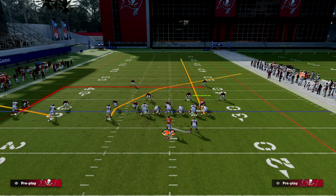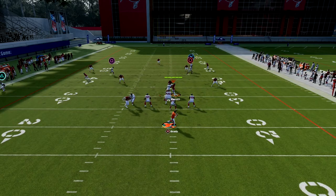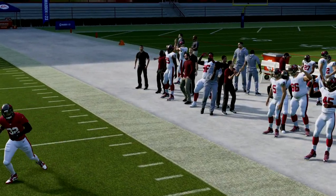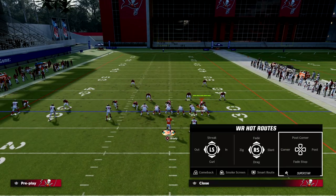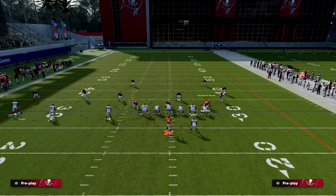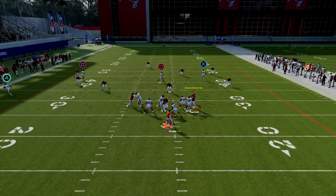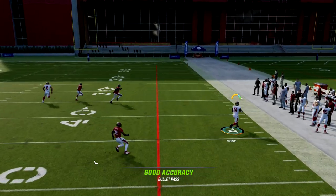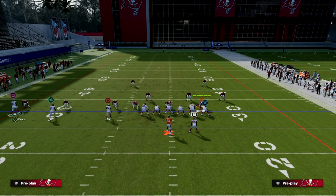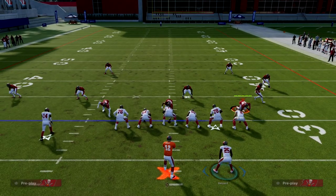You have about three seconds to get the ball out, which should be plenty of time to make a quick read. You really want to run this play with your tight end on the short side of the field this year, because the outside third is not going to be able to defend the crosser like it would from the opposite hash mark. Spacing is actually really important this year — probably more important than it's ever been for trips.